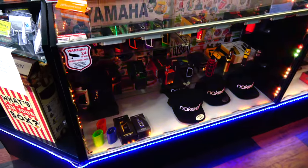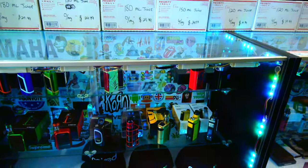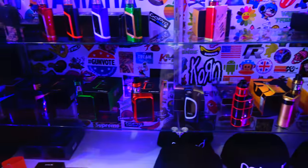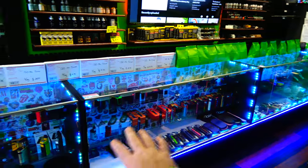Over here we've got all of our 200 watt mods or higher — the T-Privs, Aliens, G-Privs, everything. This middle cabinet here is all of our starter kits.